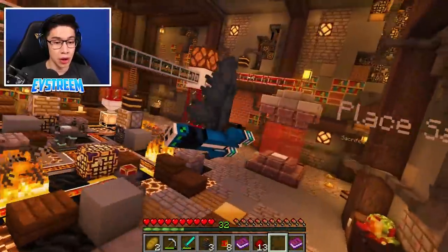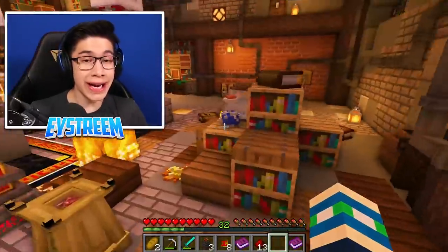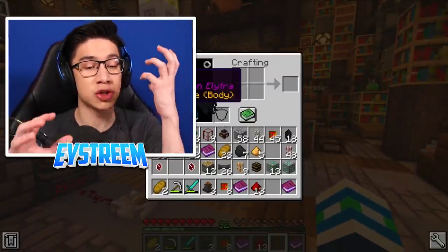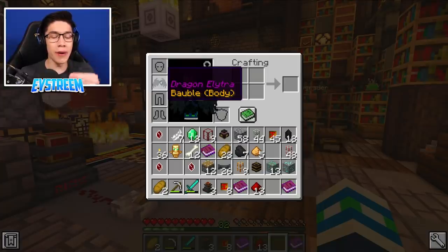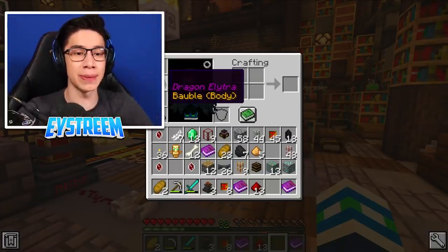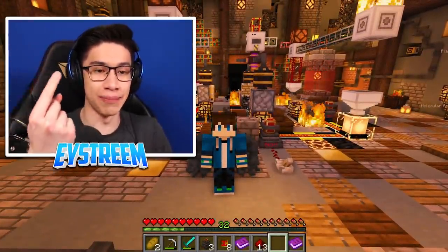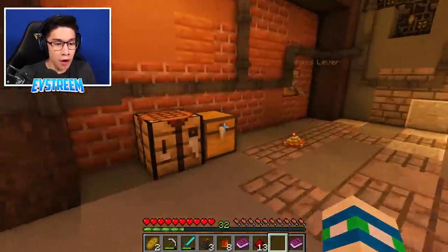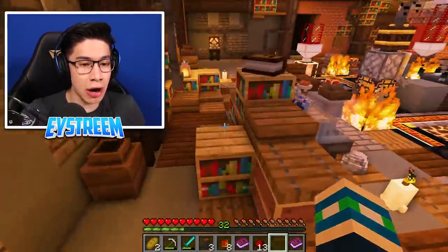Look, I can even fly out of this roof and I don't even need to have any kind of fireworks. This is awesome! These are perfect! This is why Irene, the god of Minecraft, sent us to this cursed woodland mansion. She wanted us to craft these dragon elytra wings, because by using these, we're going to be able to take on Corrupt Steve 2.0. The giant Corrupt Steve - instead of fighting him on the ground, we'll be able to fly circles around him, distract him, and take him out. Not to mention, we now have that overpowered bow we got and these arrows.